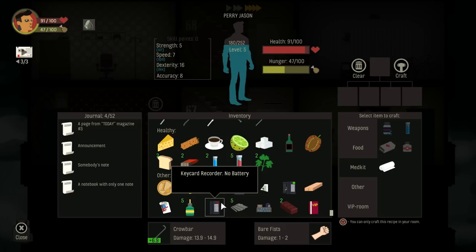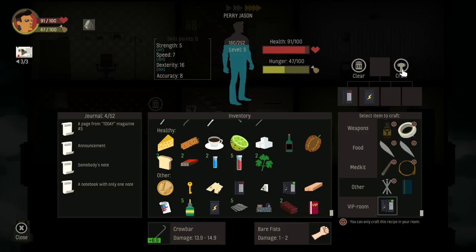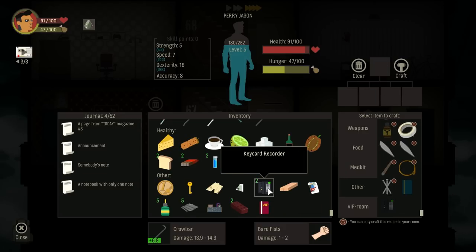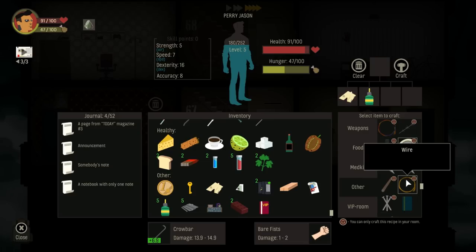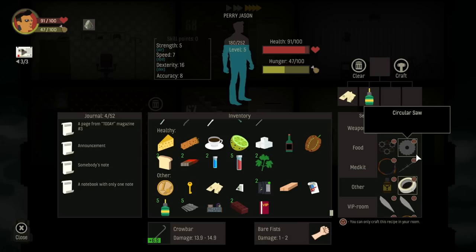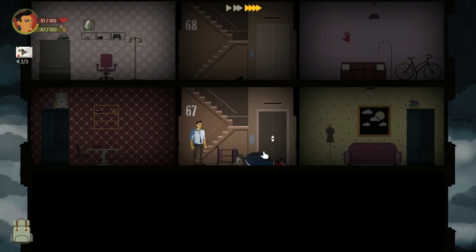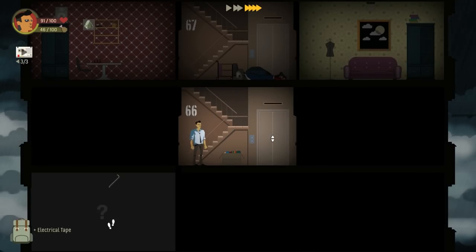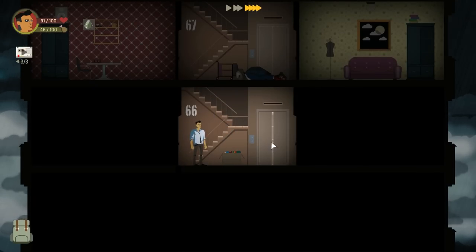It looks like I can take a battery - you can combine the one with a battery and the one without. There it is - just in case you wanted some more keycard recorders, I can make that happen. I got a coin right there. I could really use a little bit more wood and another bit of rags, but aside from that I think we're in pretty good shape right now. Oh, electrical tape - hell yeah! Let's go back, I think we can make our spear now.